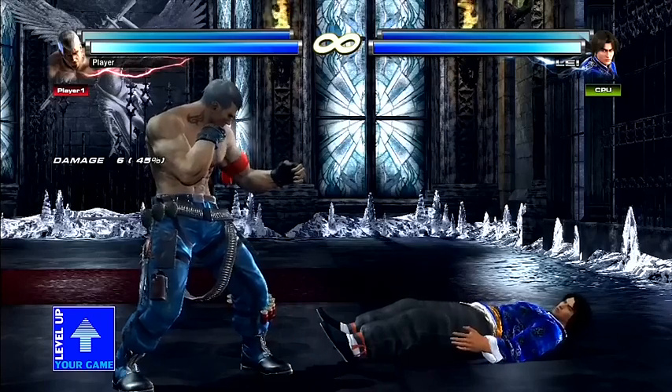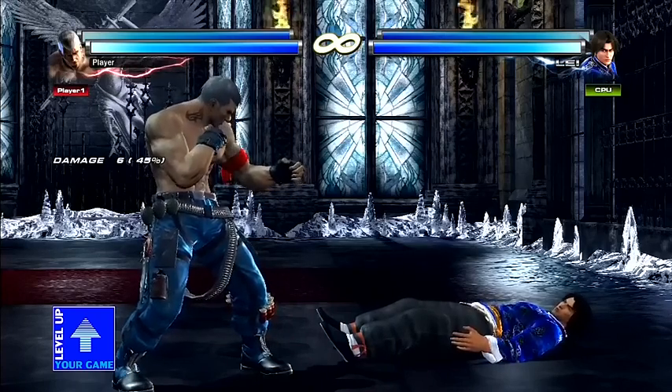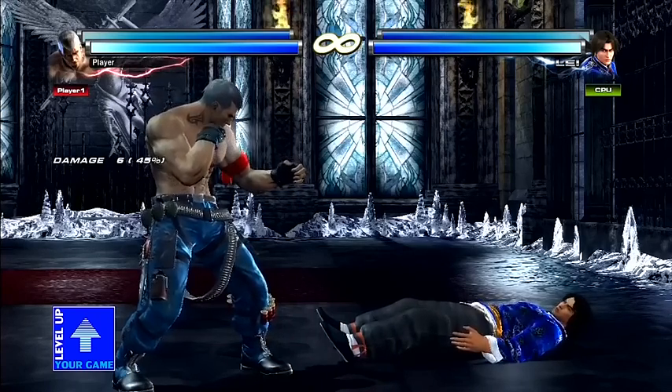There are four basic grounded positions in this game. The most basic one is face up, feet towards — these are usually expressed as four-letter acronyms like FUFT, which means face up, feet towards. You can also have face up, head towards, and so on. This is basically the most general knockdown position you'll have.